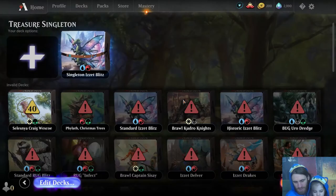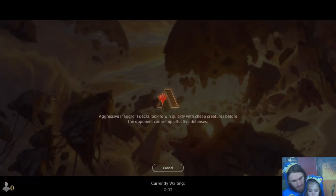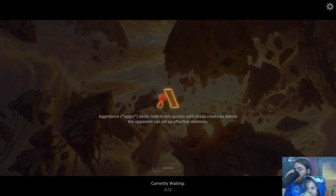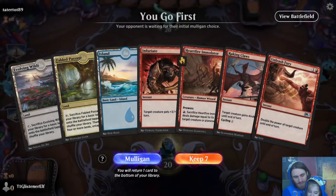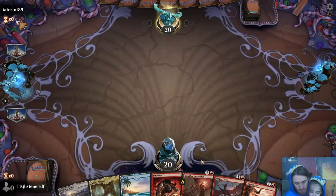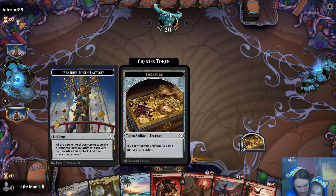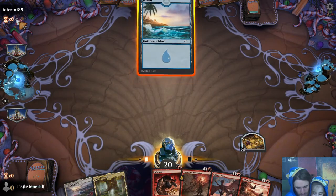We'll click into it. We have a creature, we'll keep it — what could go wrong? Oh! Treasure token. I should have checked out the emblem at the beginning: I'll create a colorless treasure artifact token. Okay then.